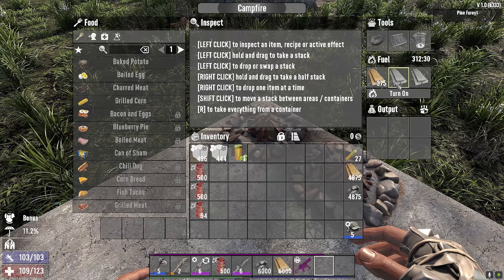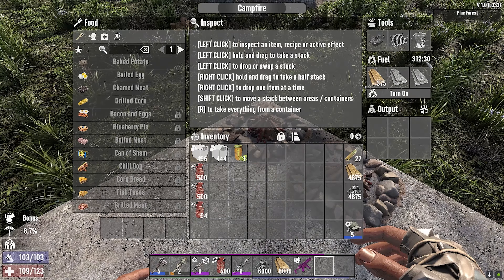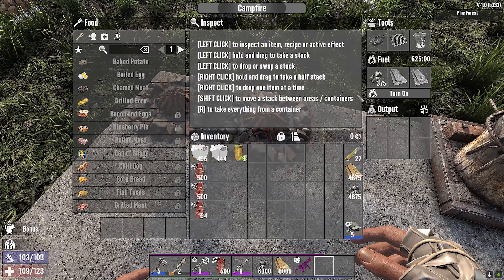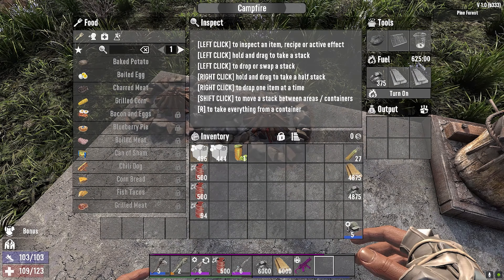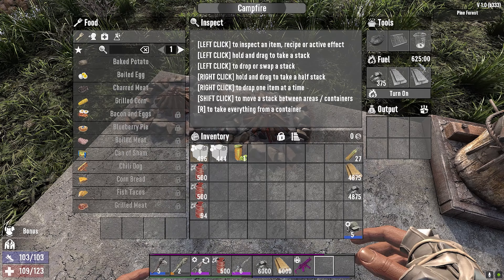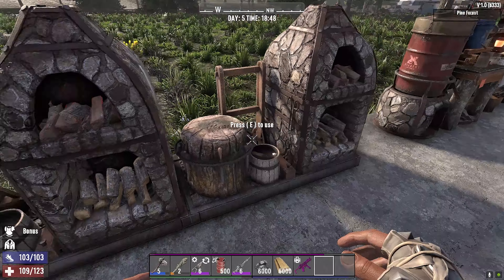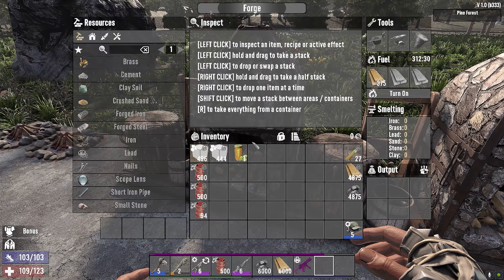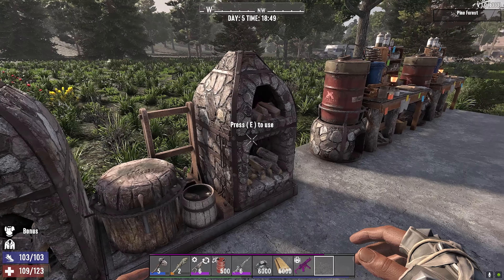Here we have it set up right now. We got 375 wood, which gives us 312 minutes and 30 seconds. Over here we got 375 coal, which gives us 625 minutes — exactly double the amount of time. Again, 312:30 versus 625.